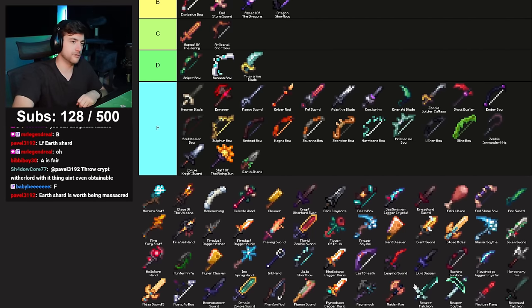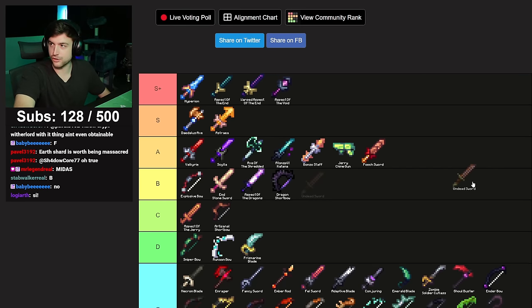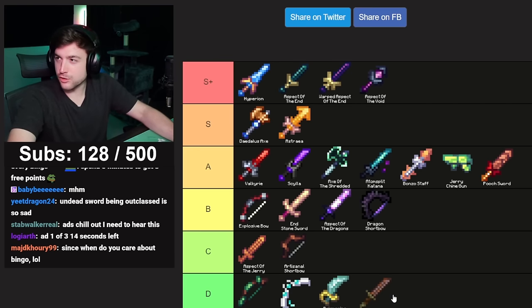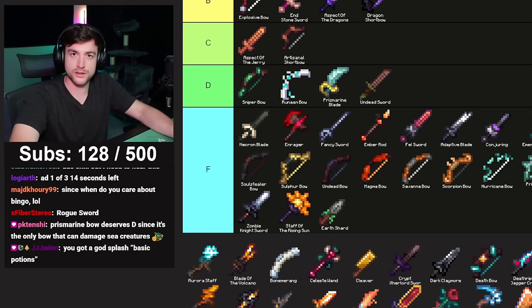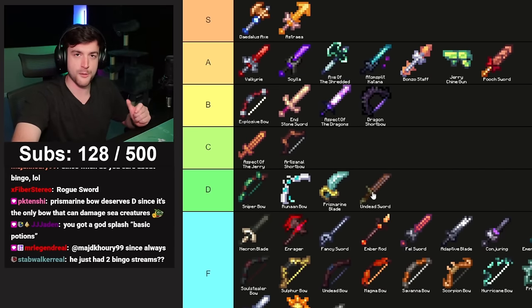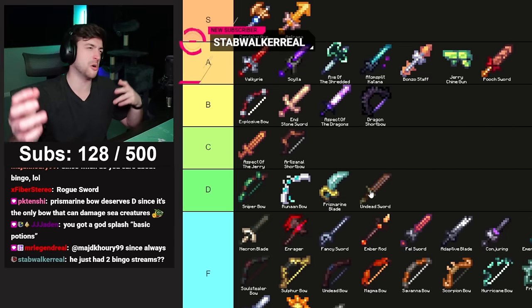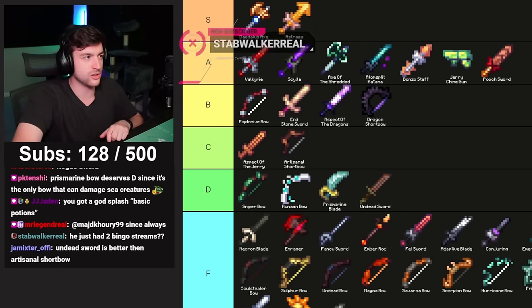Earth Shard — F. Undead Sword — this used to be the go-to weapon to start the game, you'd bring it into the deep caverns and massacre mobs. But Undead Sword is no longer relevant because of power creep. You're better off just buying an End Sword, killing five endermen, using all the coins from leveling up skills, and straight up buying a Void Sword. You can completely skip mushroom armor, the deep caverns grind — none of that is necessary anymore. Undead Sword — D tier, only out of respect for how it used to be.